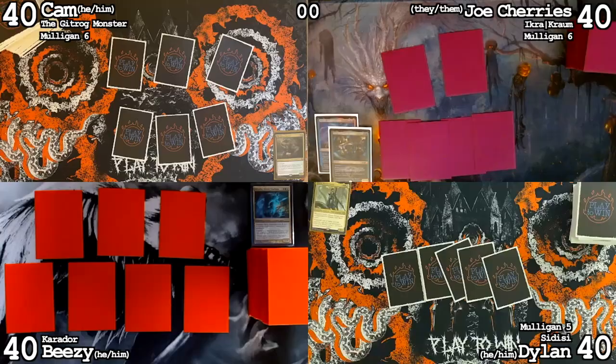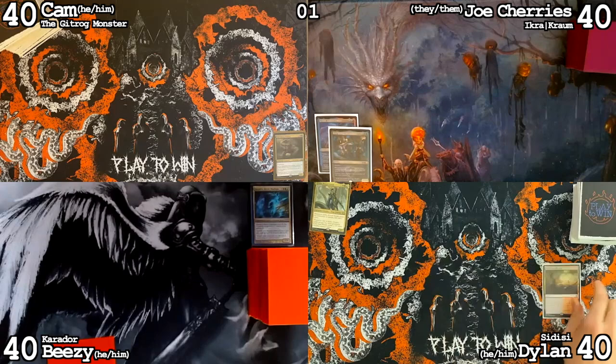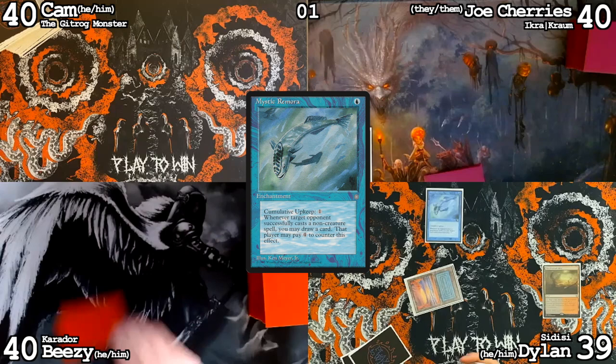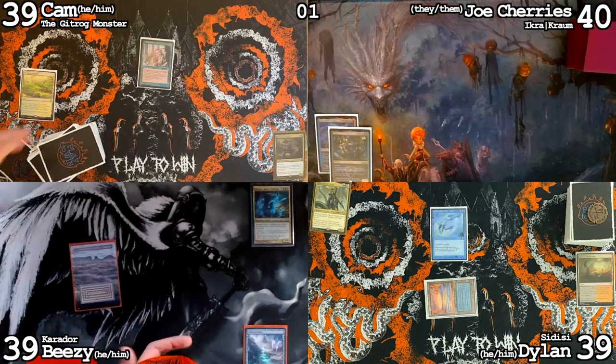Everybody ready? Let's do it. Bloodstained Mire, crack, go to 39, Underground Sea, Mystic Remora, pass. I will draw, play Polluted Delta, get Scrubland and pass. Draw, play Windswept Heath, crack to 39, go Bayou into Flinthorn Elf and pass. The counter to Mystic Remora is a mana dork on turn one. Polluted Catacombs, get Underground Sea, pass.